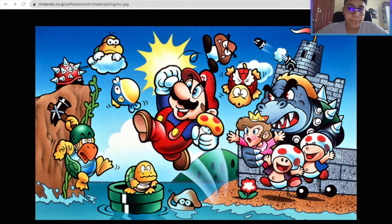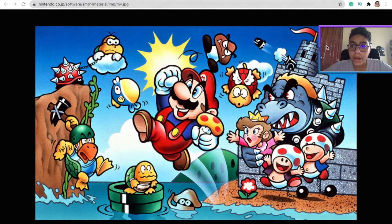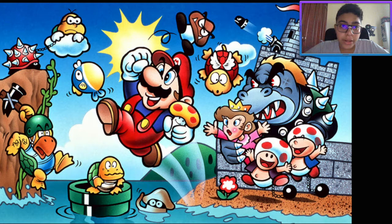Some of them look almost completely different. For example, Bowser, Peach, Toads — a lot of them have changed. So obviously Mario in the middle looks definitely recognizable, but he kind of looks a little bit fatter in this version. Maybe he must have slimmed down since the original release. There's the castle, and there's Peach — or, as she was back then, Princess Toadstool. And apparently she looks like a little kid.